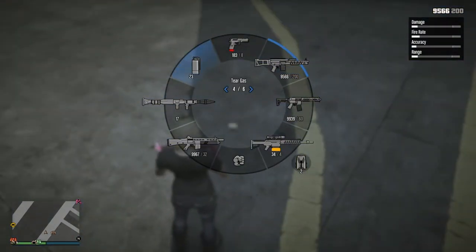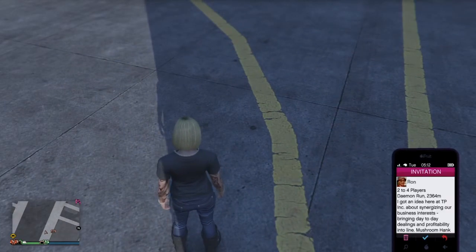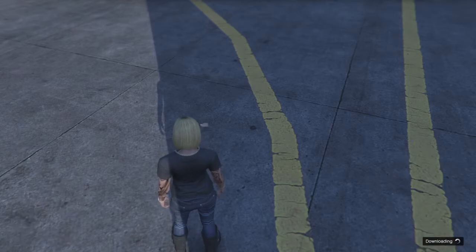As I go through here, you can see the weapon's no longer in the weapon wheel. Now we need to open the phone, join the job, and as soon as the job lobby loads up, we're going to back right out.